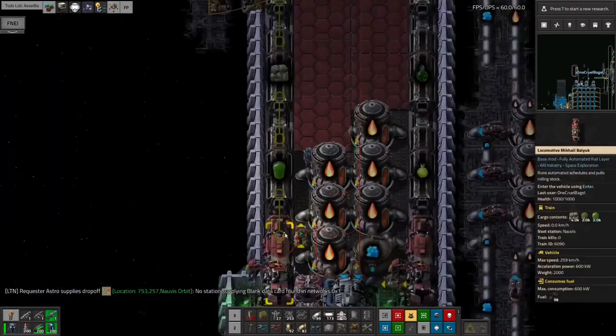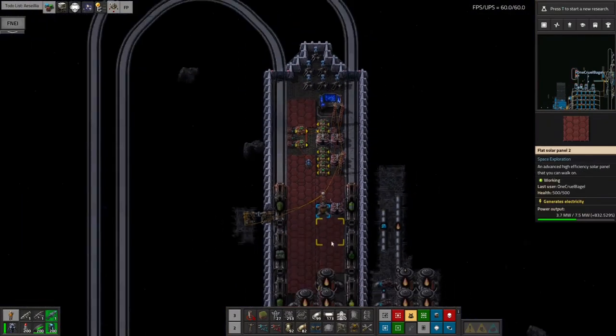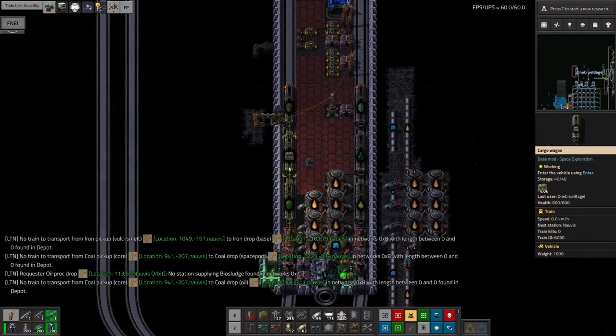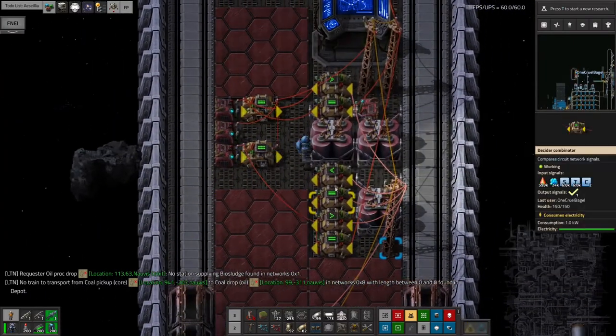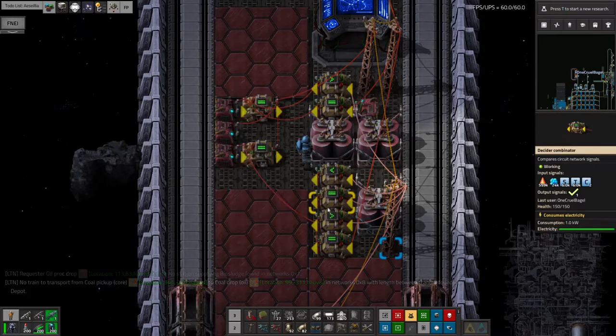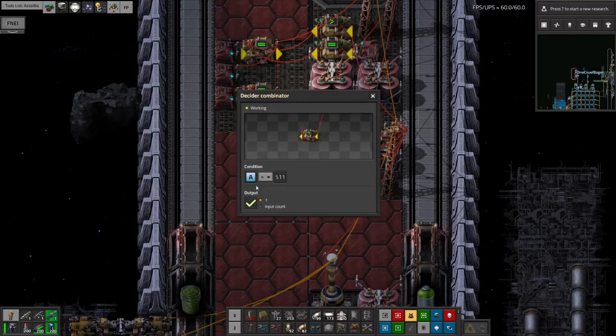On the spaceship we've hooked up the station to all of this logistic system going up here. The theory is the train will depart when it gets a circuit condition A equals 511, which means it's in Norvis orbit. It will then go out to the stations on Norvis — which I haven't put in yet — it will sit there until it gets a single tick. That tick will come through when we've put in circuit conditions to monitor all three wagons separately, so when any of these three gets down to zero the train will leave and come back into the spaceship.